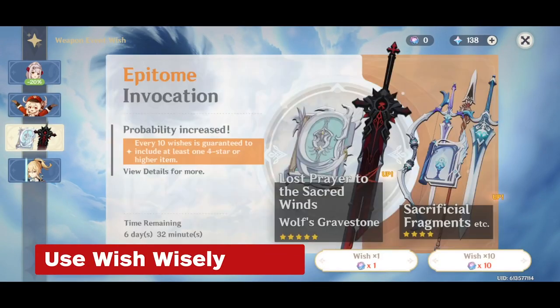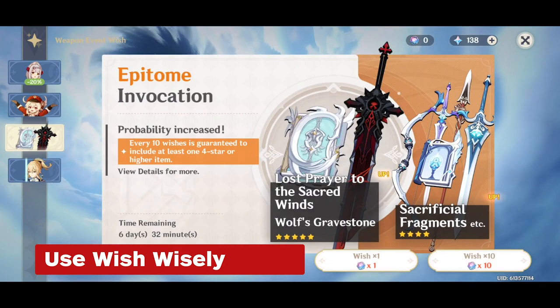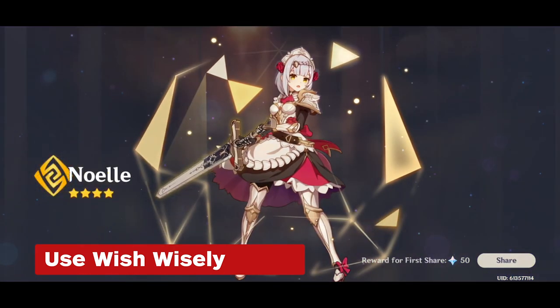Take advantage of the game's gacha wish system by waiting until you have 10 in your inventory. This will guarantee at least one 4-star character or weapon that will definitely come in handy as you advance through the game.